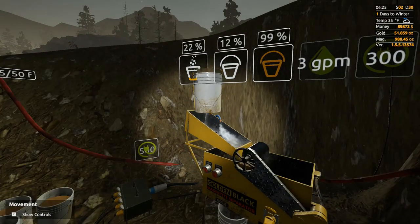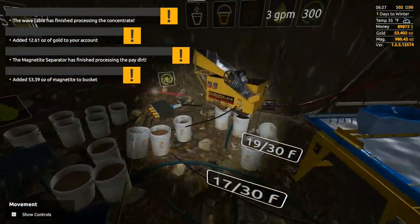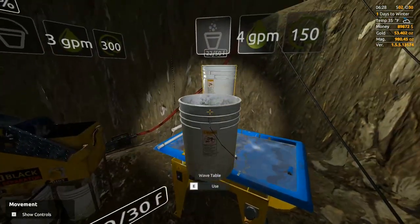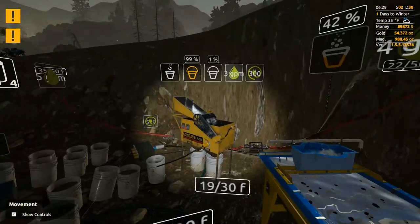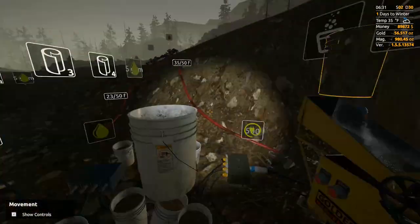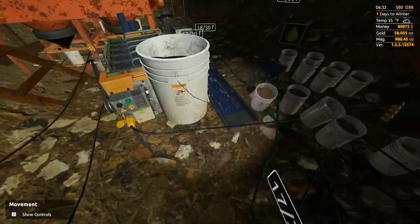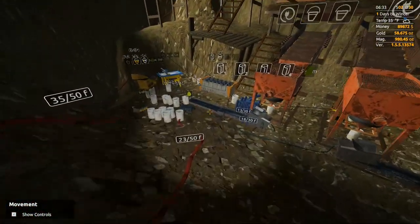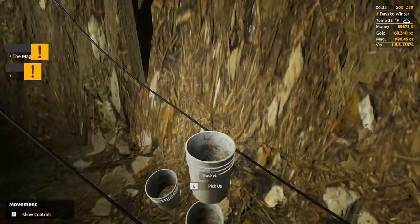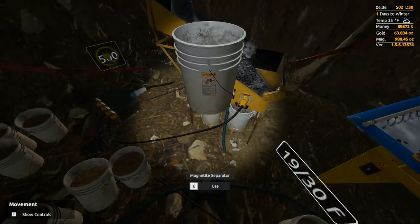This is the first bucket of mats — this is going to be just hog pan mats. I've been doing the hog pan mats separate from the rest of it, so you guys will get to see just how bad the hog pan mats are in comparison. That's a full bucket of hog pan mats at 53.58. This should all be from the TDJ sluice box, so you'll see quite a difference. And there's almost a thousand ounces of magnetite from that one bucket — absolute hell of a difference.